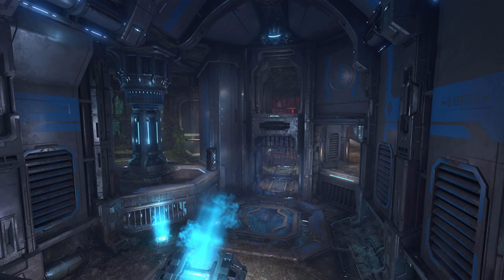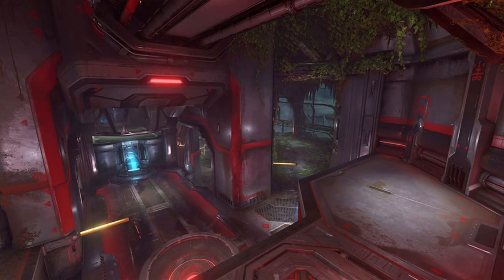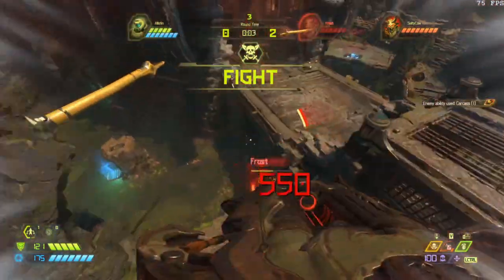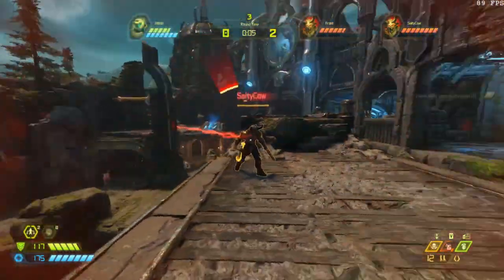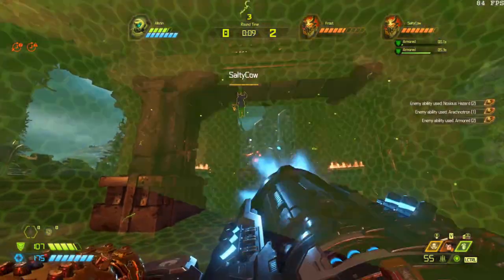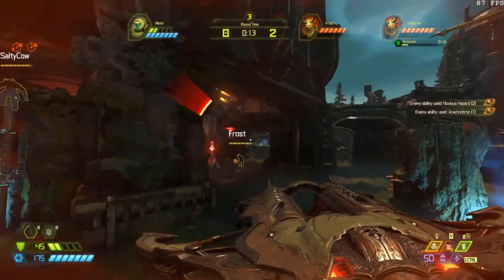The map has tight corridors, which is going to benefit demons. The Slayer has mobility through the jump pad and the monkey bars, but he can still get caught up with traps that the demons are going to lay at the various spots. It's been cleverly designed to be tricky on both ends — close quarters, tight combat, and an actual ceiling.